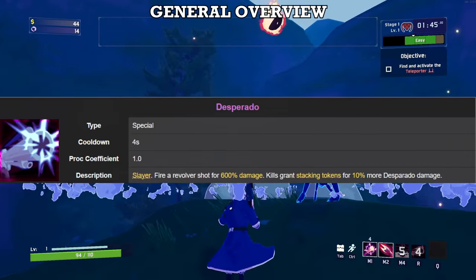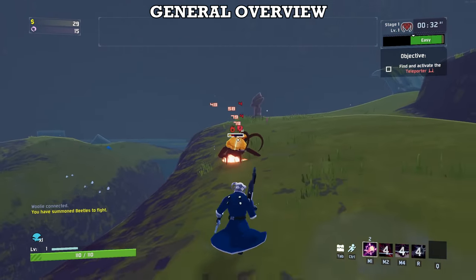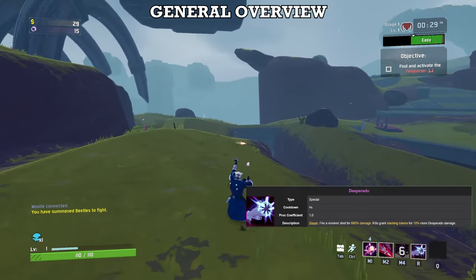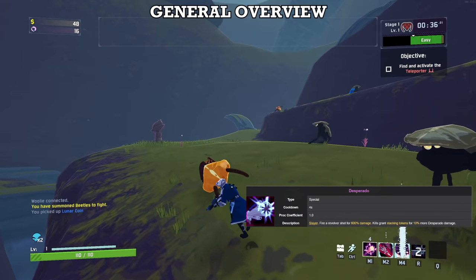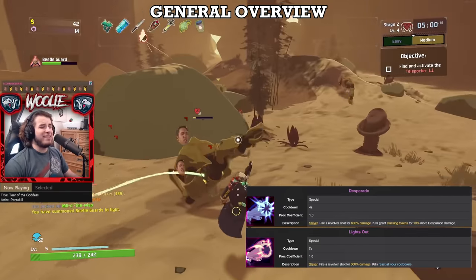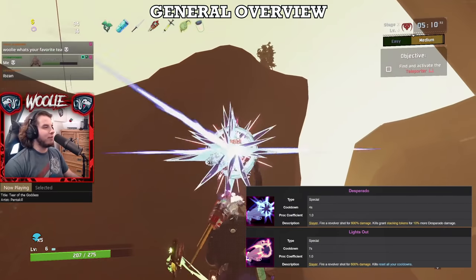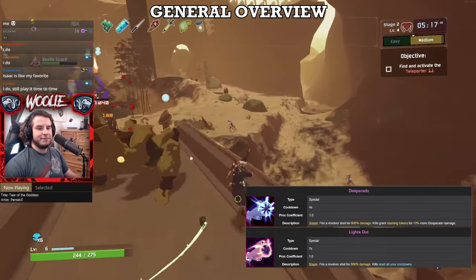Bandit's two specials are Lights Out and Desperado. Both are pistol shots that deal 600% damage and act as an execute, dealing up to three times more damage based on how low the target's health is. The difference is what happens after you land a killing blow. Lights Out resets all of your ability cooldowns — equipment and items are not affected — while Desperado gains a token with each kill, each token granting 10% more Desperado damage. Note that tokens are reset entirely after leaving a stage. Regardless of which you choose, you should be conscious of landing the killing blow with every shot, but don't overthink it. If you're fighting anything tanky, use your special multiple times, as proccing things like ATGs and especially ice and fire bands off the shot — even if it doesn't kill the target — will boost your overall DPS quite a bit.